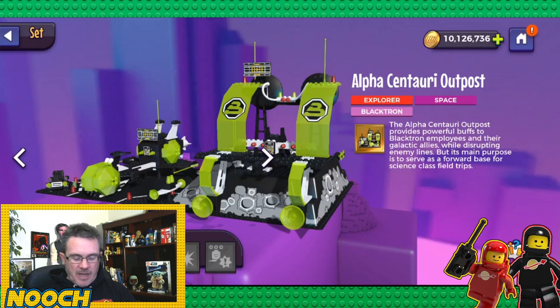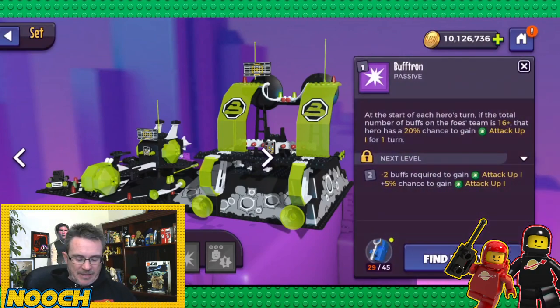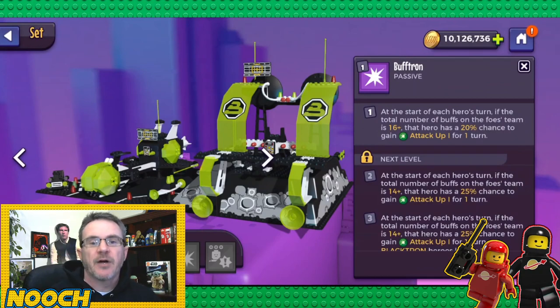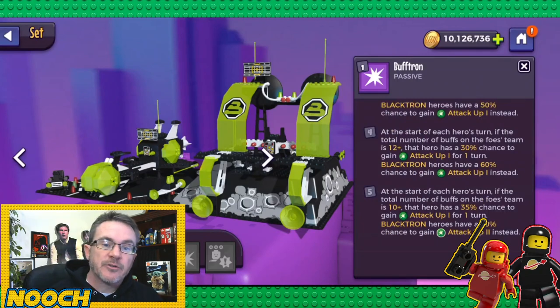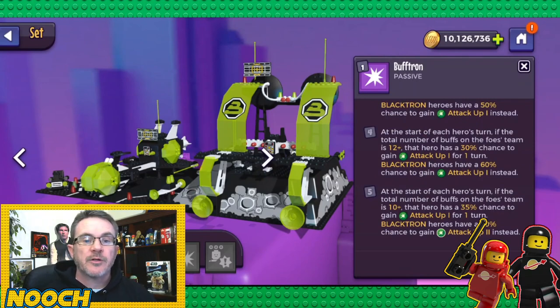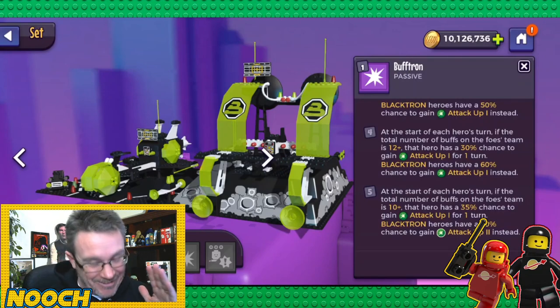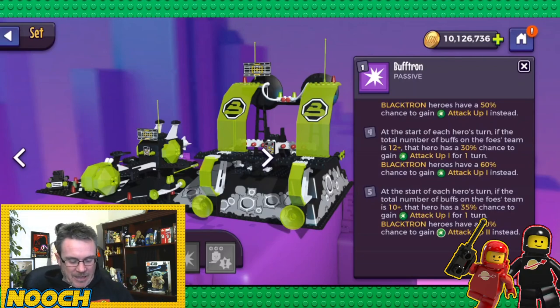Alpha Centauri Outpost — only available in the Quincy event as far as Nooch is aware. Buff Tron at base: if foes' total buffs are 16 or more, each hero has a 20% chance to gain attack up for one turn. At max: if foes' total buffs are 10 or more, 35% chance; Black Tron heroes have a 70% chance to gain attack up two instead. Only Quincy is a Black Tron hero here — alongside Black Tron Dwayne, arguably the two worst space heroes — so this set isn't recommended.